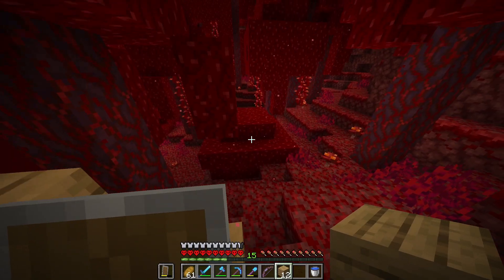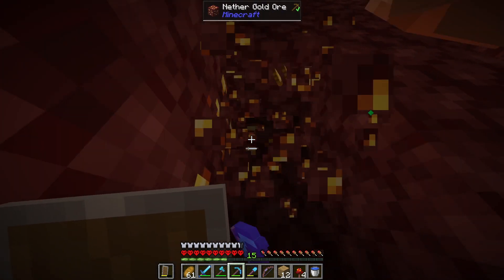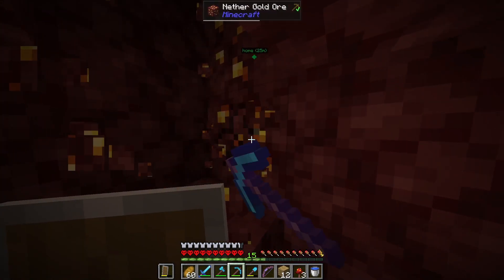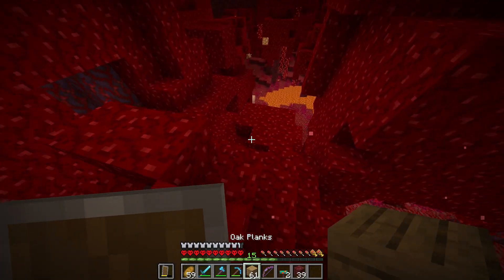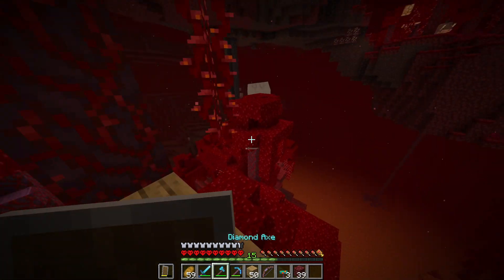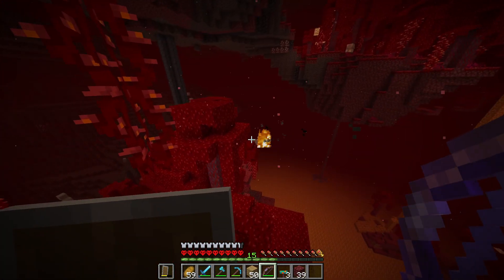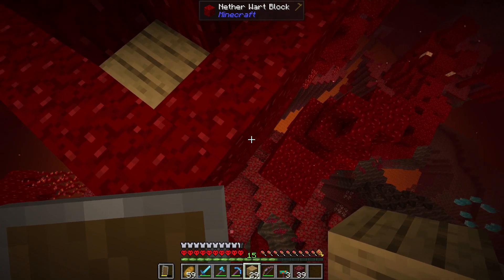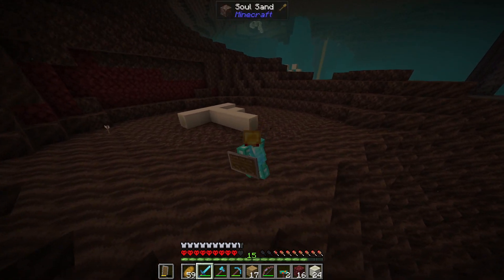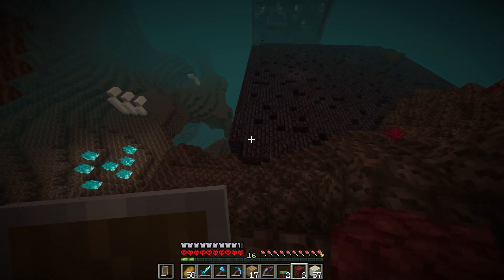I'm pretty sure hoglins hate these mushrooms, so I'm just going to take some in case I encounter one. Apparently we can mine gold around them too. I can hear hoglins down there — there's a bunch of them, and they hit hard and are hard to hit. Oh, that's not a basalt delta, that's a soul sand valley. And that's a bastion — we're not getting anywhere near that, they're filled to the brim. I just want to get the achievement, so let's go down quickly and get back up.